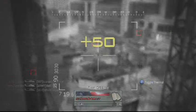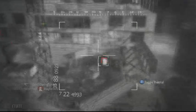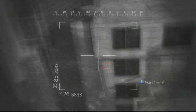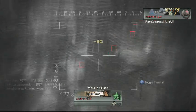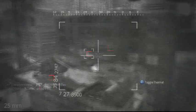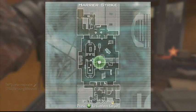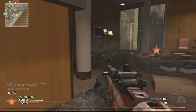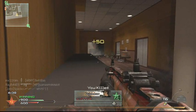Sometimes riot shield users will be facing directly at you but barely turning to one side or the other, so you can shoot them in the shoulder or the hip to get the kill. As for the chopper gunner, I don't do too well with it but get a few kills. Keep in mind you don't have to hit somebody directly — you just have to hit nearby. The shells kind of shrapnel out and act like incendiary rounds.